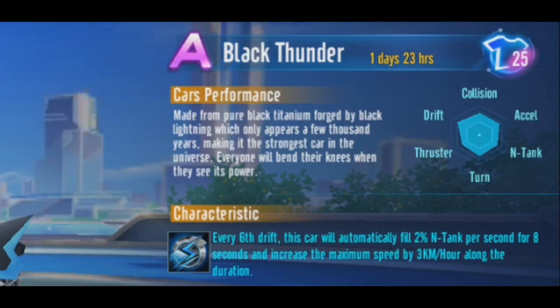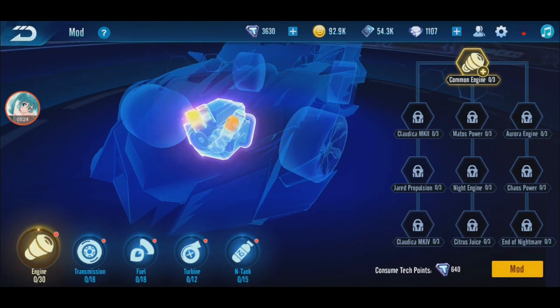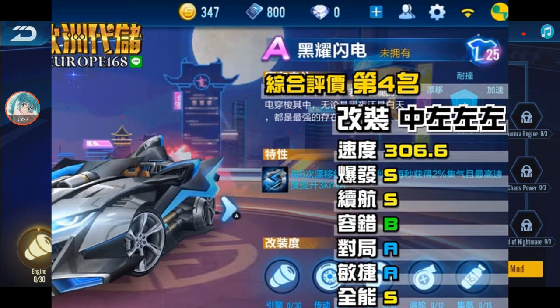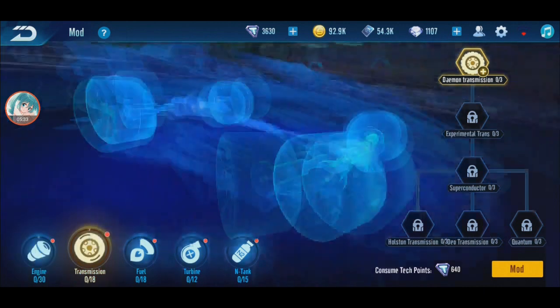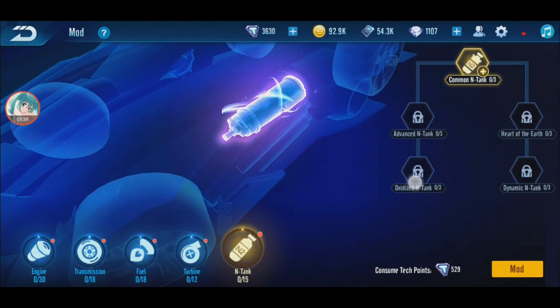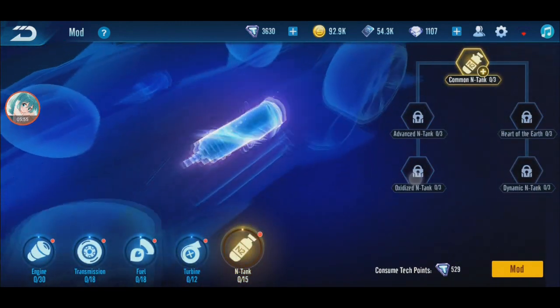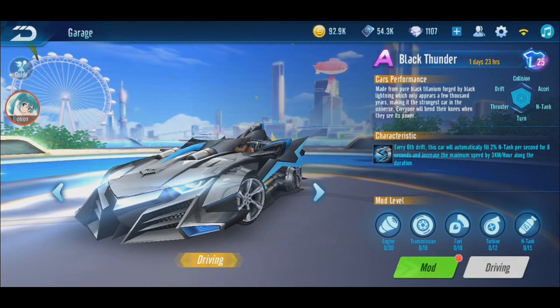Every six drifts your N-tank will increase 2% per second for eight seconds, and maximum speed increases 3 kilometers per hour. For modding, according to the picture it is middle, left, left, left — so middle here, then left, left, and left.